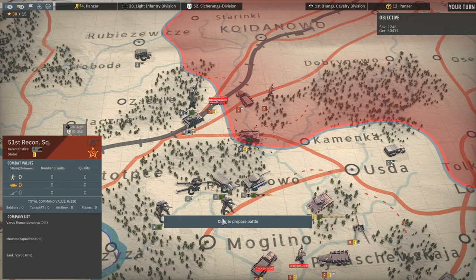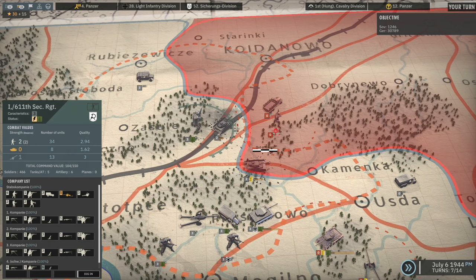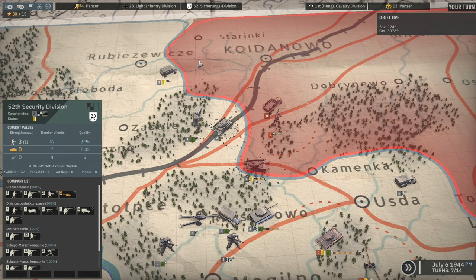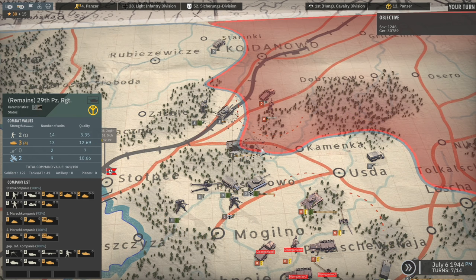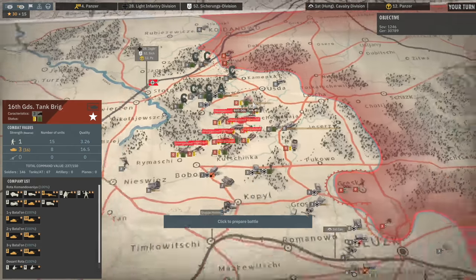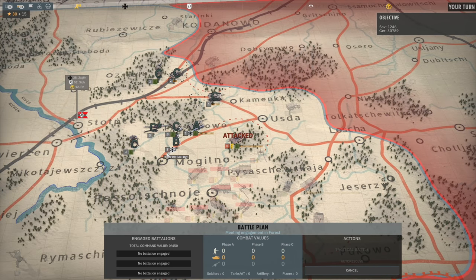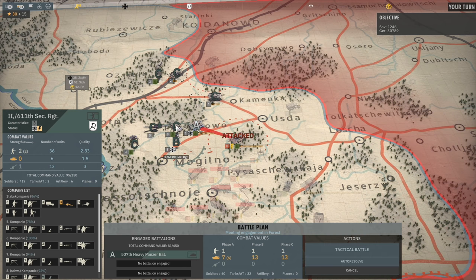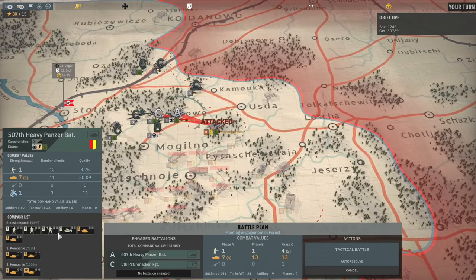And then we can destroy these guys. My security division is pushing up to the top side of the map. We may as well just leave it as is - I need to move them back slightly and then move them back forwards. We're making massive ground now. I would bring in these guys to back us up in Phase B but they don't have transports, it's completely pointless. So let's just bring the 5th Panzergrenadier Regiment with us.